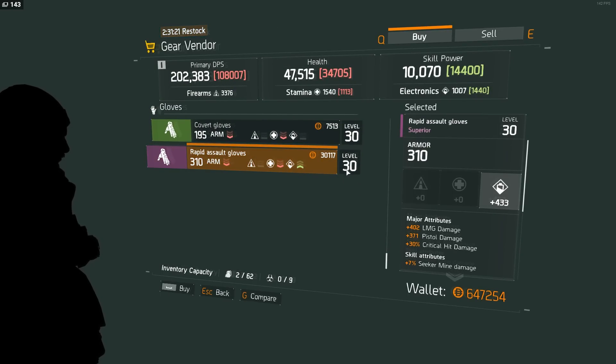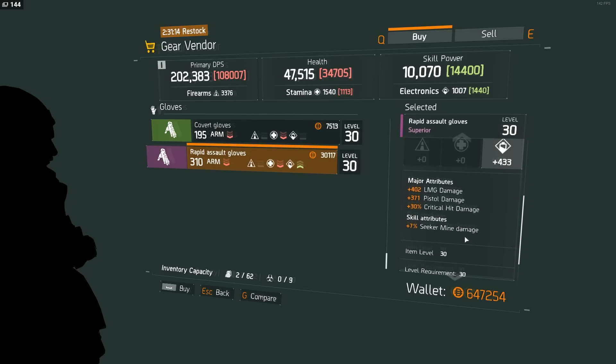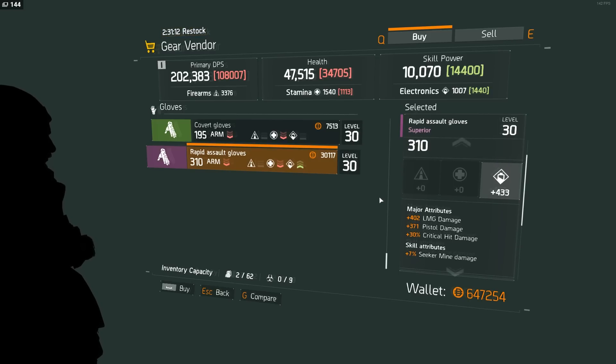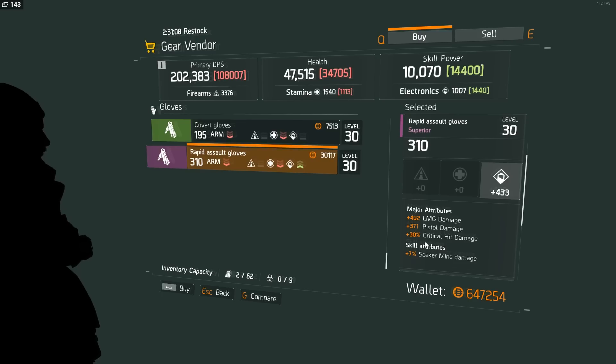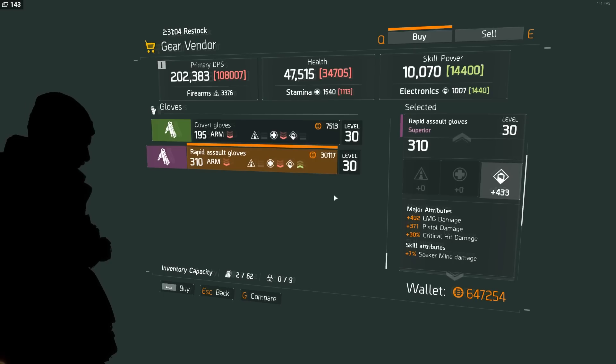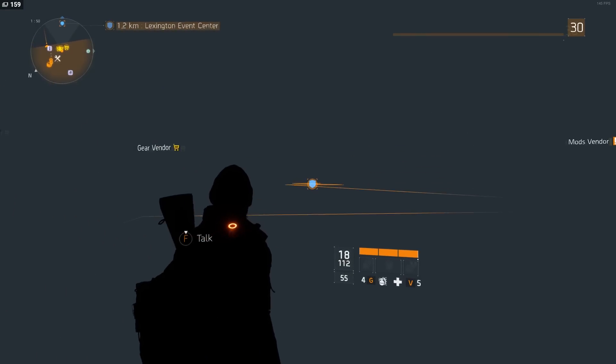For example, level 30 rapid assault gloves with 433 electronics, LMG bonus damage, pistol damage, critical hit damage, and seeker mine damage — that's an awesome pair of gloves for any brand new level 30. Throw those on, buy an LMG from the weapons vendor, and suddenly your DPS has doubled or even tripled from being a fresh 30. This will enable you to do the hard missions very, very easily.